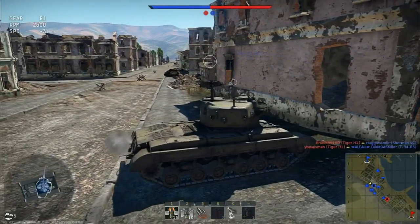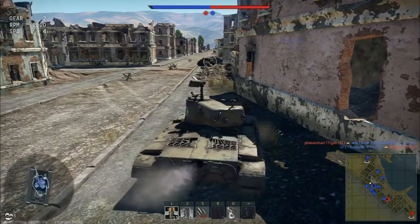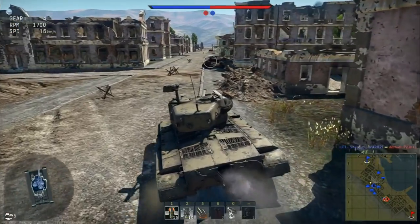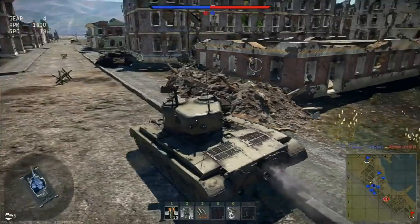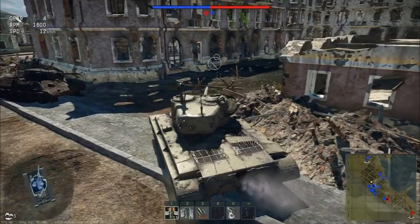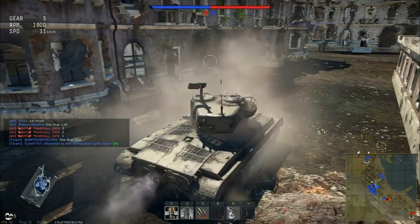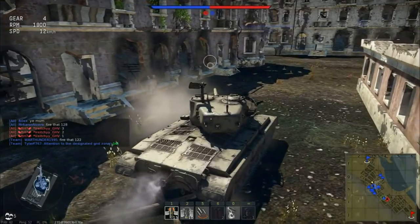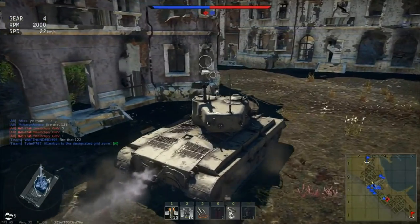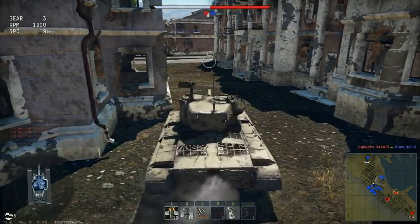We know the left flank is getting pummeled — we've just lost three tanks on that side in exchange for a Panzer III L. They're heading from long range, which is generally what happens. If my team doesn't understand what's going on, we're going to lose that flank very soon and they'll push into our spawn, so we have to get into an incredibly defensive position just in case.